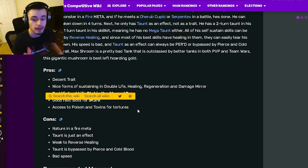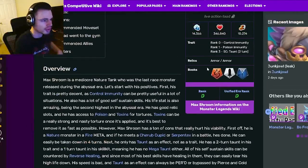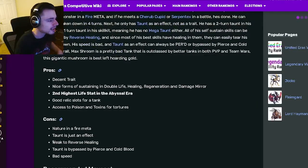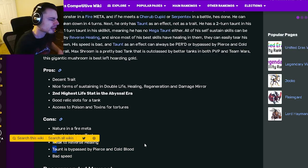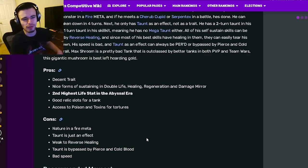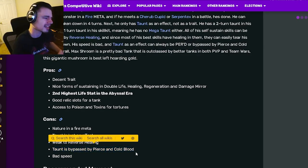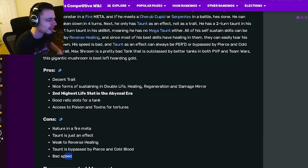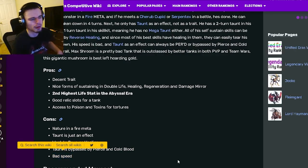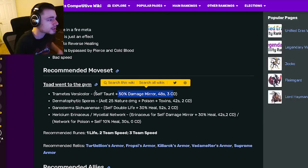His cons are: taunt is just an effect so it can be removed, it is a status caster, he's weak to reverse healing, taunt is bypassed by pierce and cold blood, and he has bad speed. The weakness to reverse healing isn't really a problem since not many monsters use it nowadays. Taunt being bypassed by pierce and cold blood is a problem, but those are just his counters. Bad speed isn't really a problem for a tank.